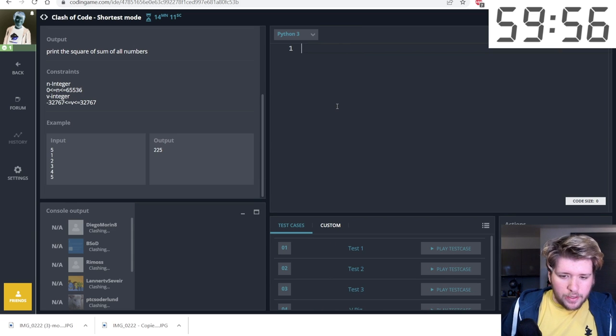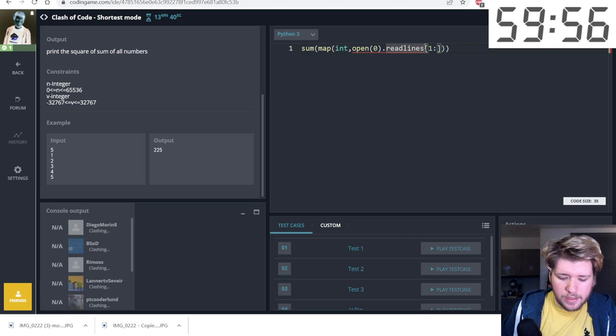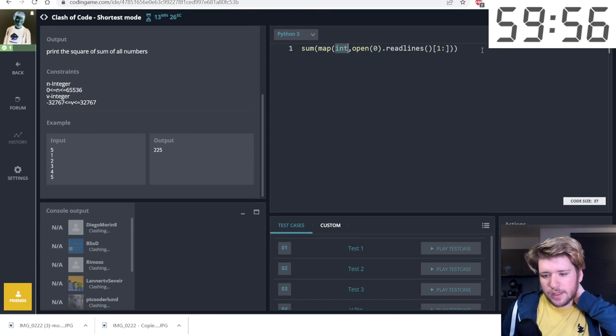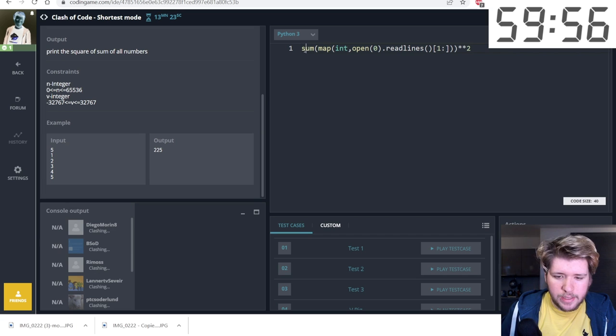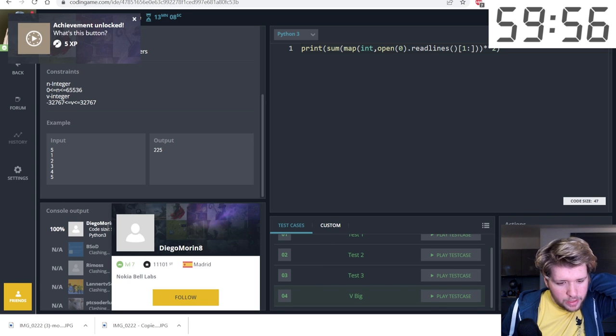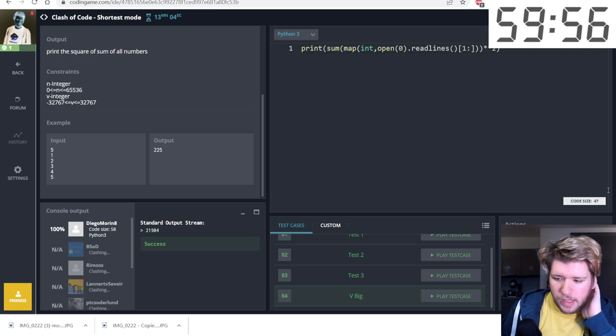I'm reading all the lines and eliminating the first one, since it's only the count of numbers. I'll sum the rest of the five lines and map int to that, square it, and print it. It passes — someone submitted with a score of 58, and I'm currently at 47, so that's pretty good.